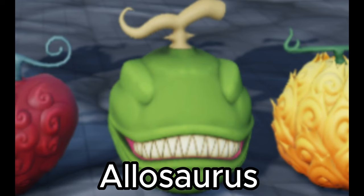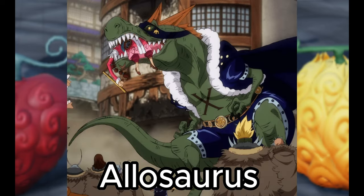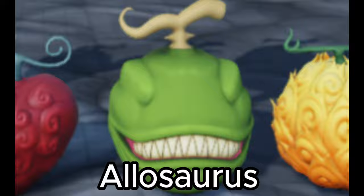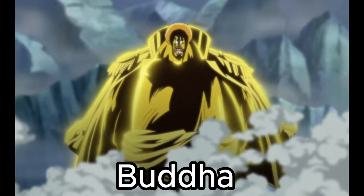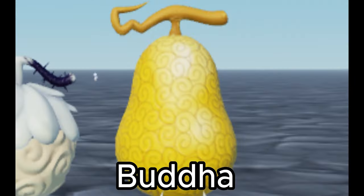Now the Allosaurus definitely has a cool factor — I mean you're basically a smaller T-Rex. Honestly, if I ran into this fruit in the wild, it'd be really hard for me to resist eating it. I imagine it's going to be one of the better Zoans. Now you might be wondering, how is Buddha a Zoan? I think being able to grow huge is going to be really good for hitboxes, and you're probably going to get a massive health boost. Plus you're going to be bright gold.